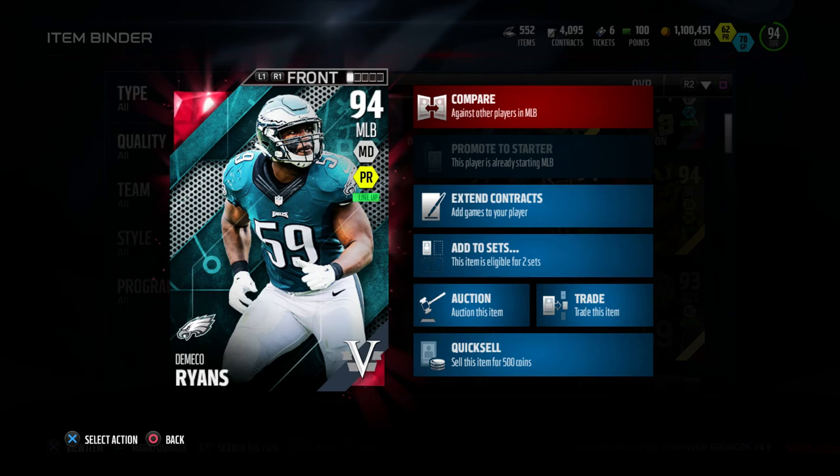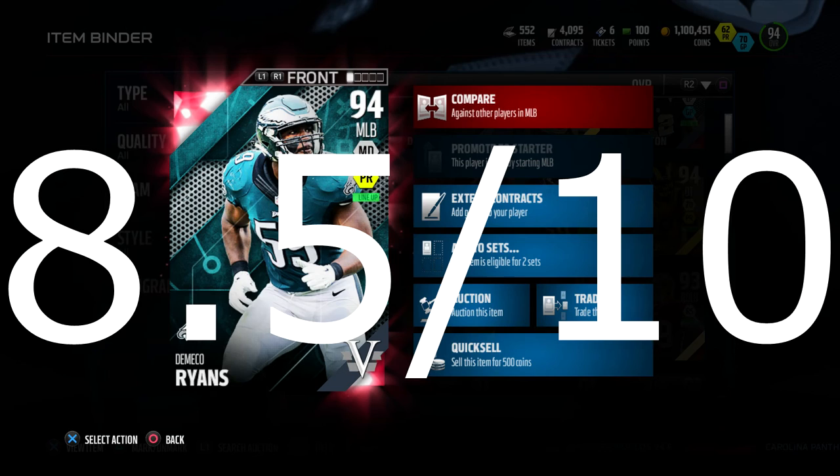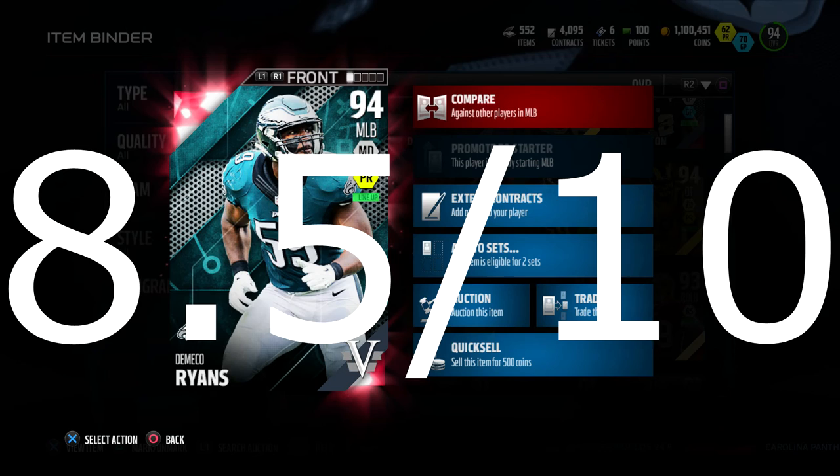So if I have to give this guy a player review, I honestly have to give him an 8.5 out of 10. A really good card, definitely a good user card if you're looking for a new user middle linebacker, at a decent price of 110,000 on PlayStation 4 and 89,000 on Xbox One. If you guys enjoyed this video, give it a thumbs up, subscribe if you're new, and I'll catch you guys on the next one.